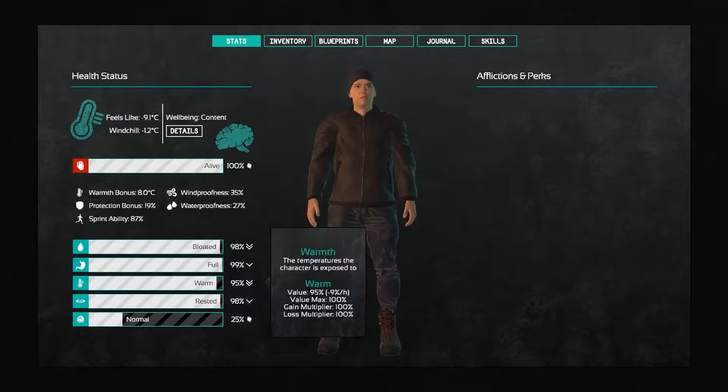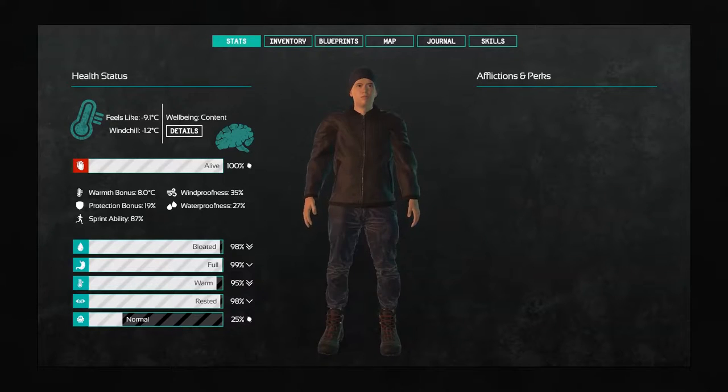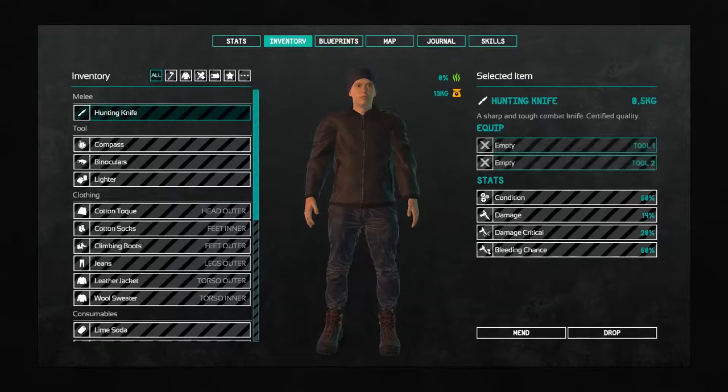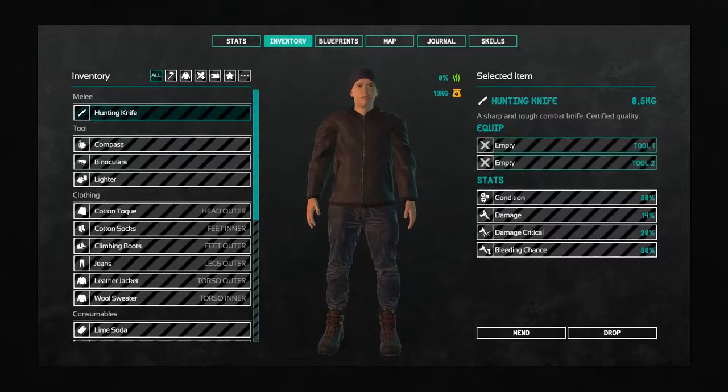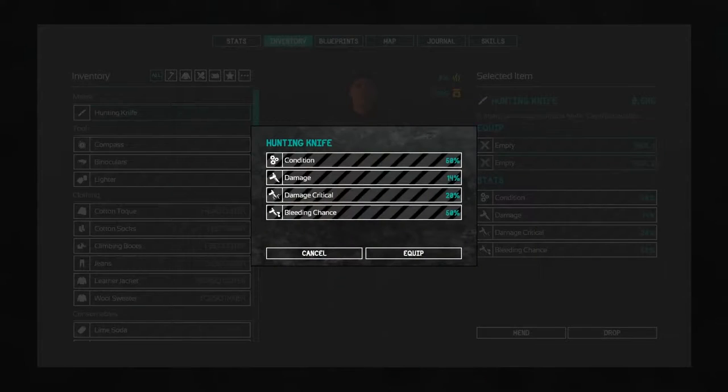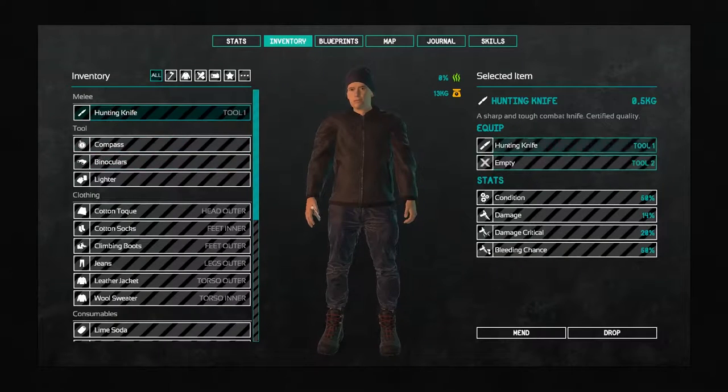Or is that cold? That might be cold. This is temperature right here. The thing at the bottom — I don't know what that is. So you can see we have our inventory here, different things that we have. We have a hunting knife, so let's go ahead and equip that. Let's see — can I equip? Hunting knife. Equip. There we go. We're going to go ahead and equip that. That's our knife.